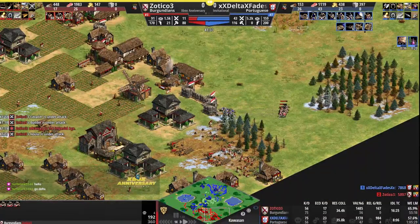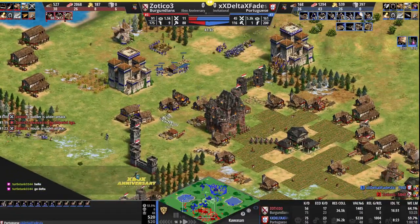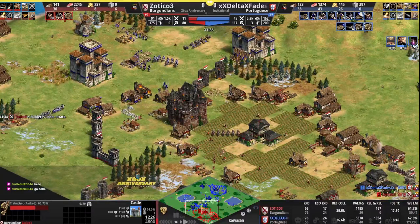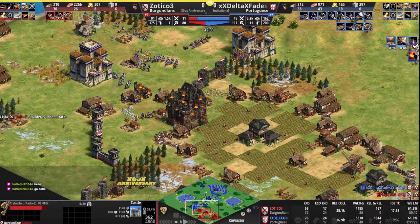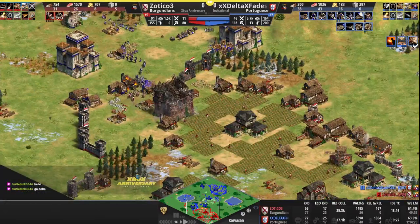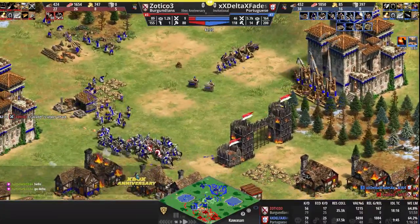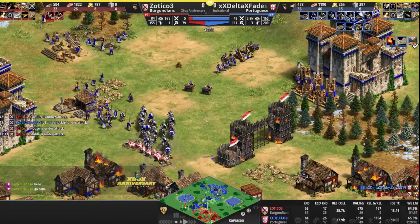Cavalier and knights in on the wood. Zotico up to Imperial. Delta up to 22 villagers killed, going to lose an engagement on the opposite side of his opponent's base. Is Zotico going to steal this gold from his opponent? He stole some berries from him in Socotra on the previous game. Castle down to 1200 HP, two Trebs out for Delta — castle goes down, third Treb comes out. Kind of an AI army for Delta with spears, organ guns, mangonels, knights, monks, Trebs — a little bit of everything, but it's working. Delta looking strong.